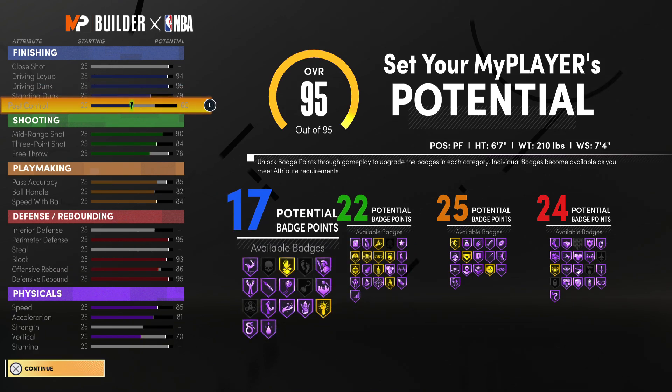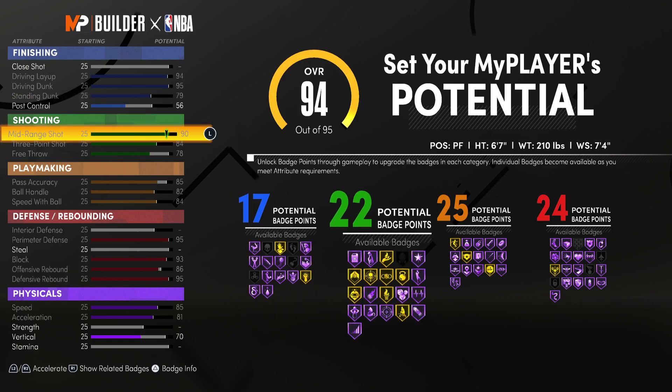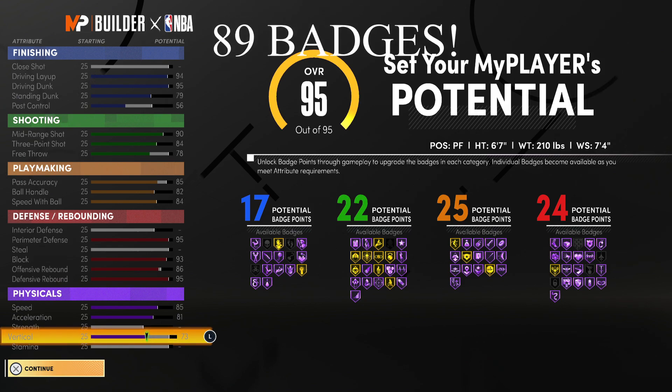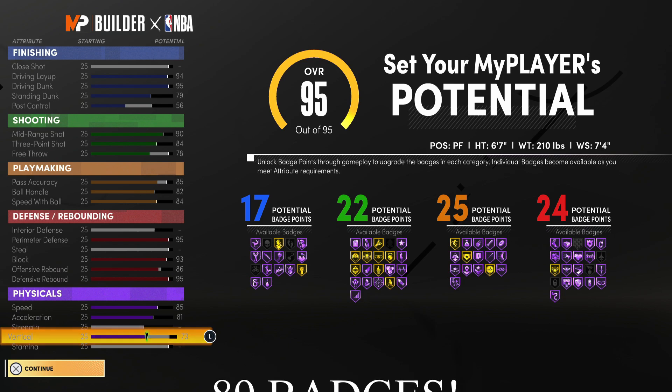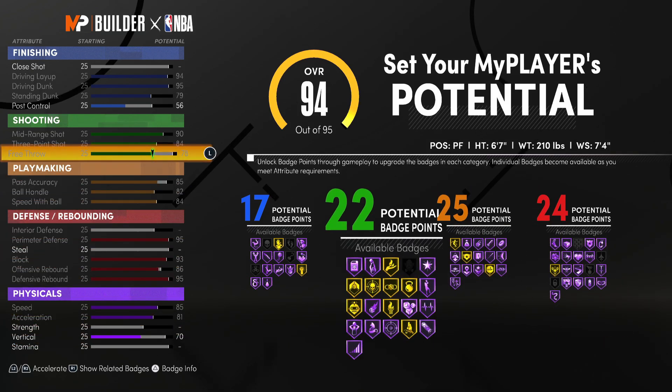Finally, moving on to finishing, we're going to max out standing dunk and then upgrade our post control to a 56 for 17 finishing badges. With our last few attributes you could leave them on post control, but I'm going to throw them on vertical. Overall, this build is absolutely insane — it's super well-rounded and just so good.